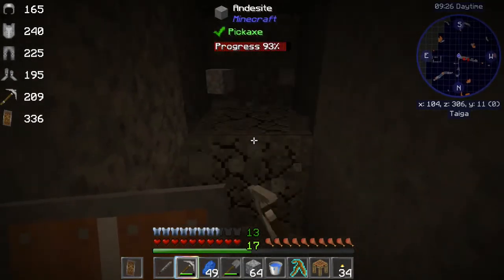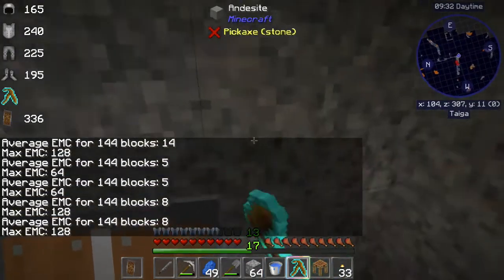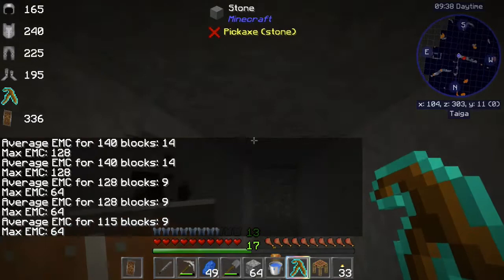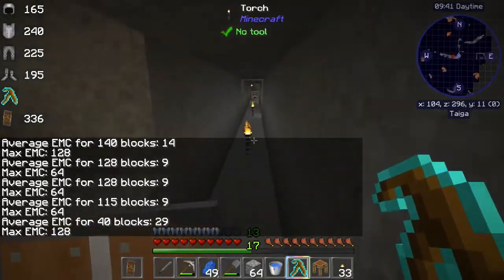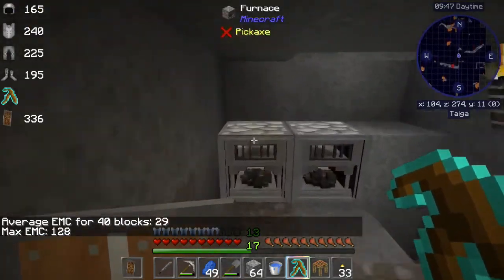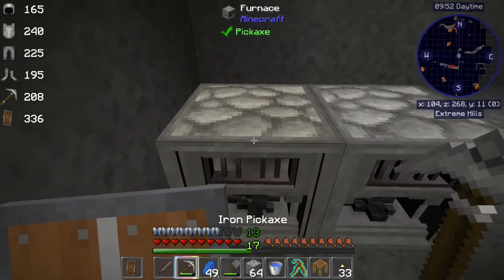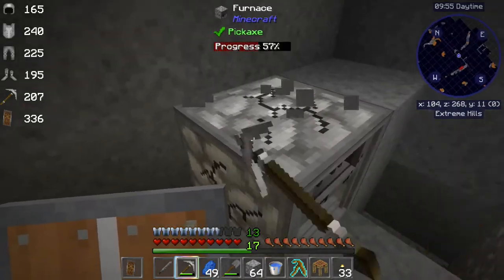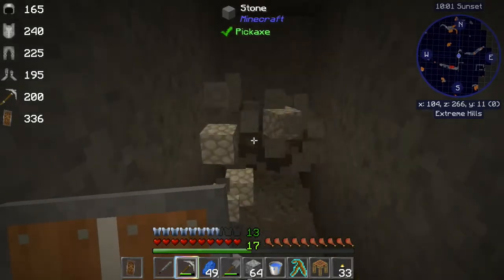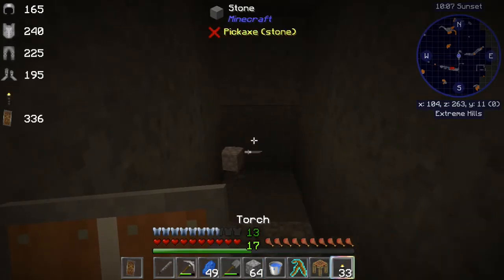The good thing about it is that you know for a fact that you're not missing anything. That's always a problem when mining — you do strip mining or branch mining to try to see as much area as you can. But here you can see it. We're in a taiga now. I'd rather not be in a taiga, so I'm going to go off in another direction. In taigas, you're not going to get emeralds, so it doesn't make a lot of sense to mine in those areas if you can avoid it.